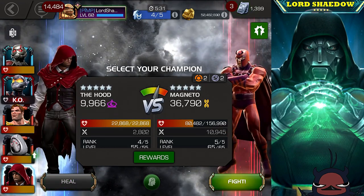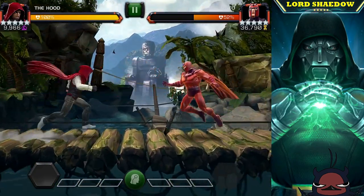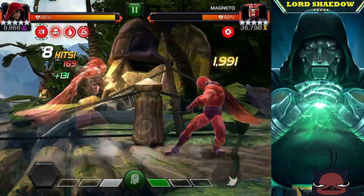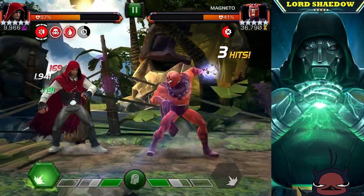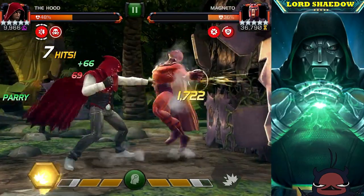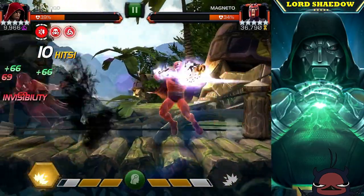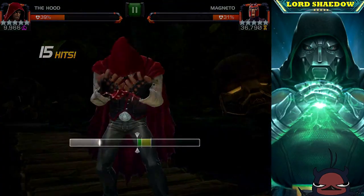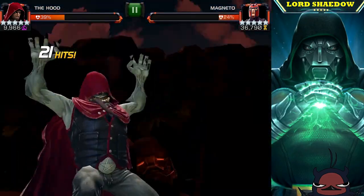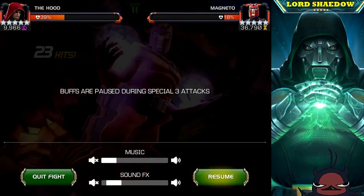I decided to whittle Magneto down a little more with Hood since I'm not planning to use Hood against the boss either — they're mostly here for synergies, but they can also chip his health down. I made a mistake and got hit; I was holding block but it didn't register. I played around a bit to finish with a Special 3 to deal even more damage before going down. That was the whole strategy — do as much damage so he doesn't have much health left.